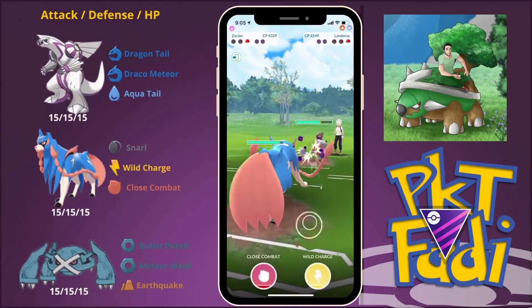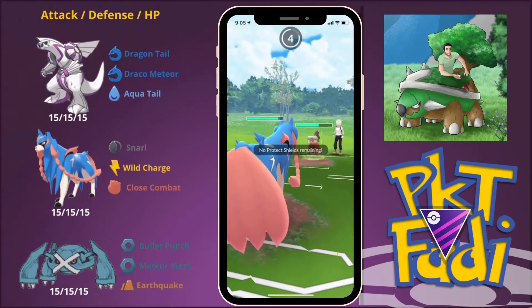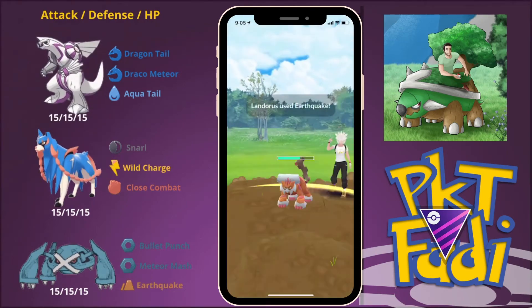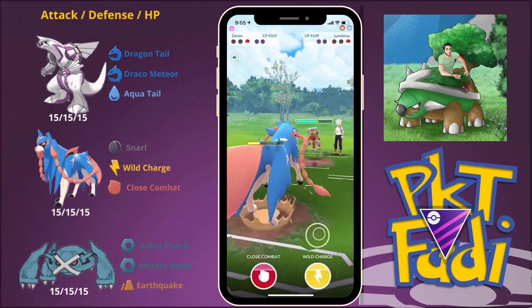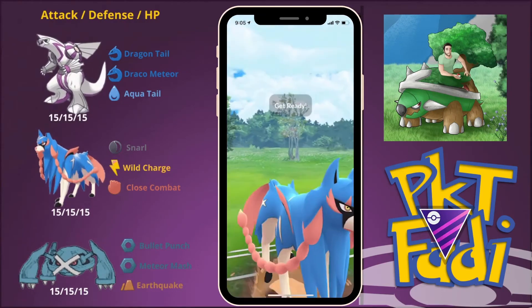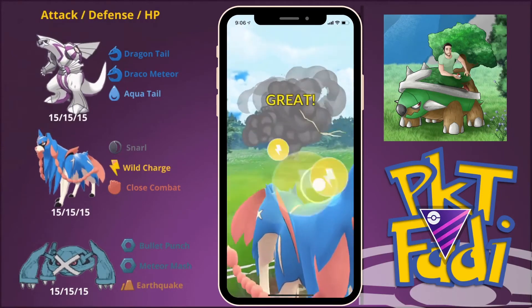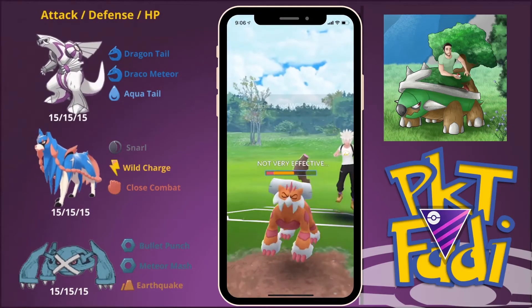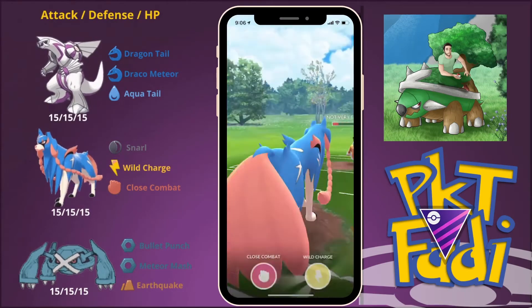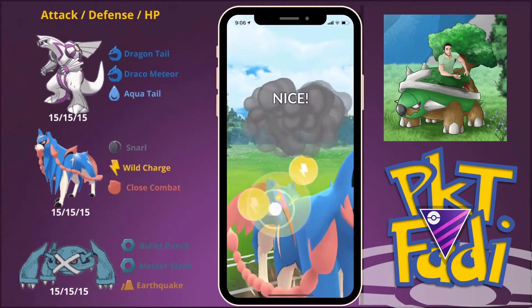Landorus Therian is part Ground, part Flying type, so these Wild Charges will be doing a bit more damage than usual. My opponent goes for an Earthquake, but it does not do that much damage considering they went for a Superpower earlier, thus lowering their attack and defense. So now we are going to go for two Wild Charges in a row, and that should be enough to take out my opponent's Landorus quite nicely, winning us the game. Very good game to my opponent — very interesting matchup.